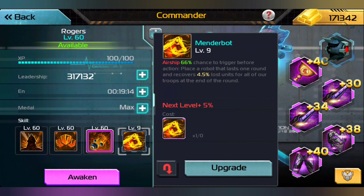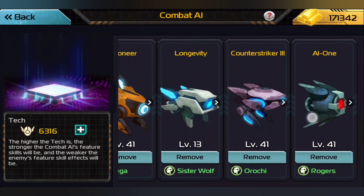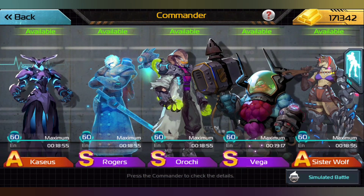Since we have two Aldebarans now, we are going to be able to hit pretty darn hard. And since we are using Origins, using this much for the health points is going to be big. Because of those health points we are using AI1, which also gives us that shield which can absorb damage, so that's really good as well.